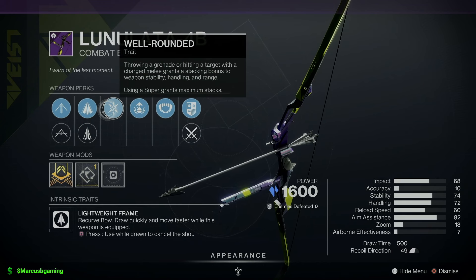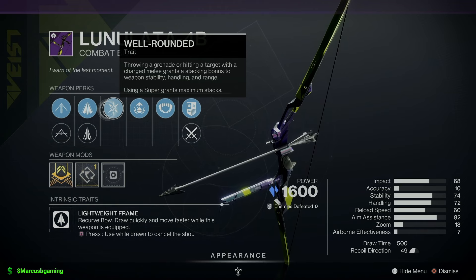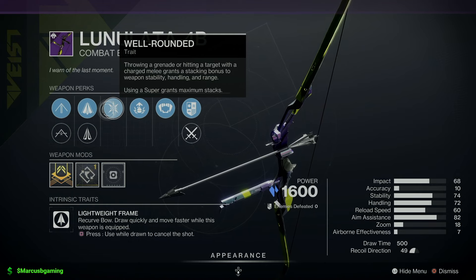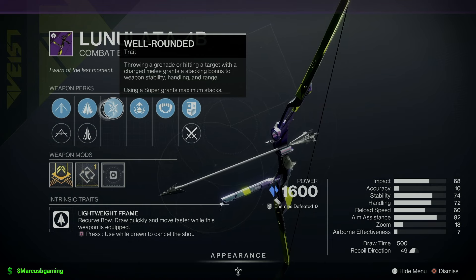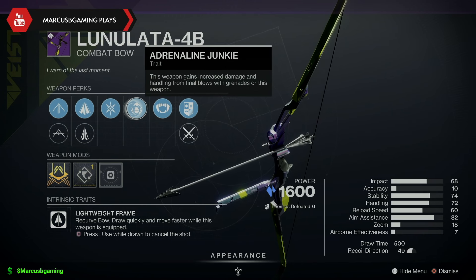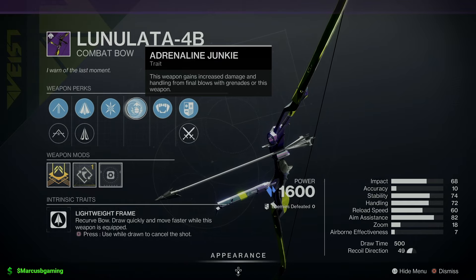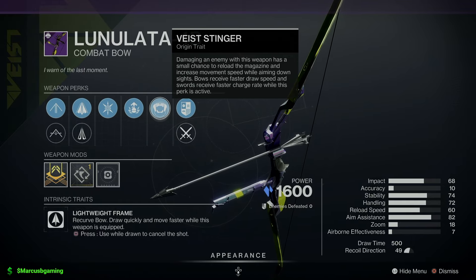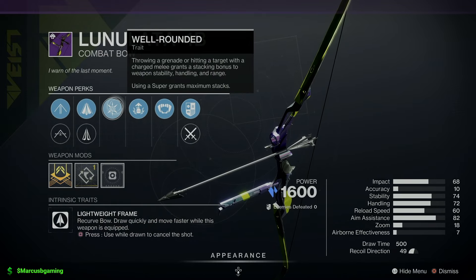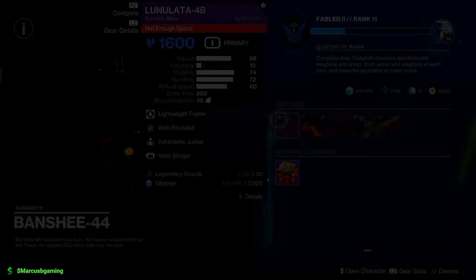Rounded — so throwing a grenade or hitting the target with a melee gives you more weapon stability, handling, and range. Using the super grants max stacks of this stacking bonus. Then Adrenaline Junkie, so you get kills with grenades or the weapon and you have extra damage. Comes with a Vice origin trait and a draw time masterwork. Definitely a PvE-oriented bow, but it can be good in PvP.